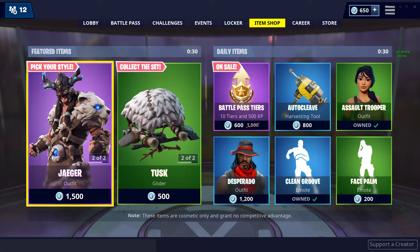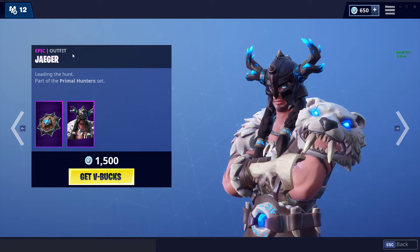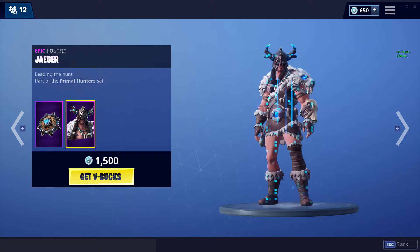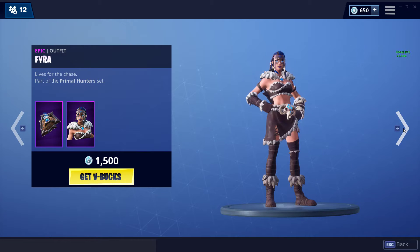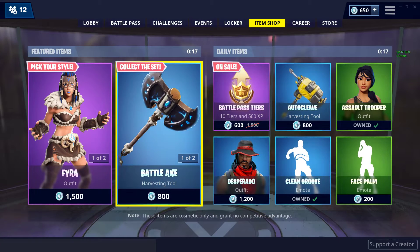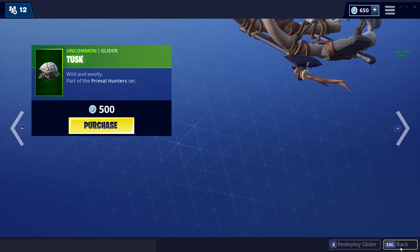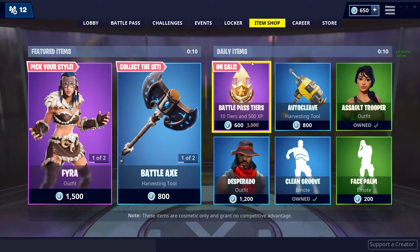I'm starting to get annoyed because every single time I miss an Item Shop video, something new comes to the shop — it's like every time. So we got the Jaeger — I don't know how to say it, Fira, Frya, I don't know how you say those — but the Battleaxe and the Tusk Glider, if you haven't seen those already. And then we just got all the stuff here.